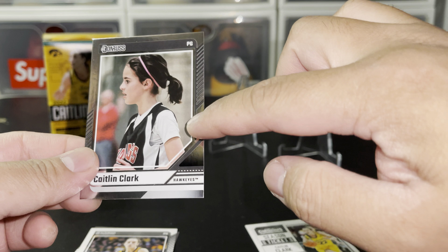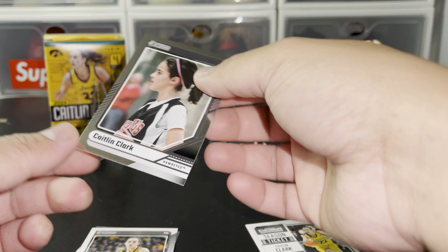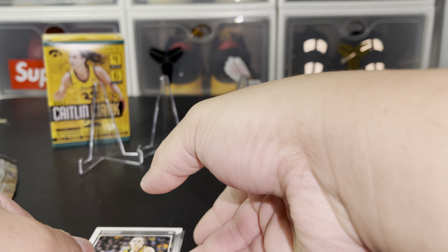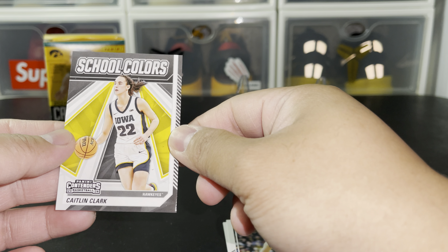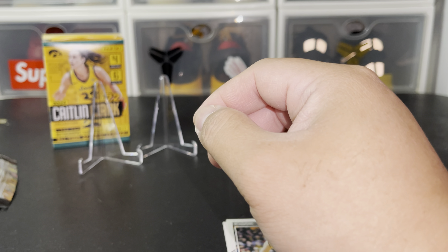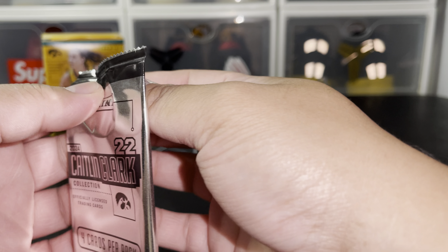Is that the metalized one? Let's insert it to make sure. And we got a school colors card too. Just one or two please — let's check the next pack.